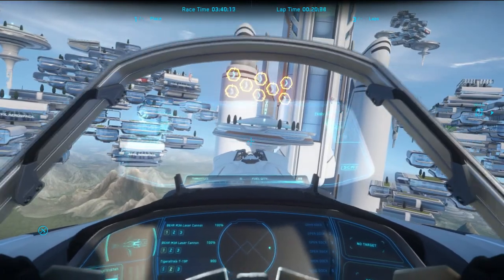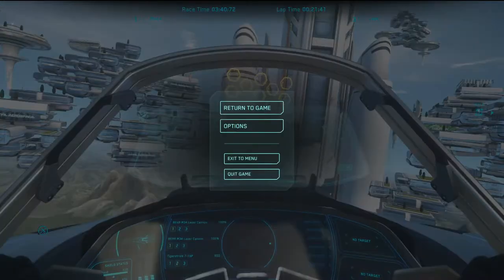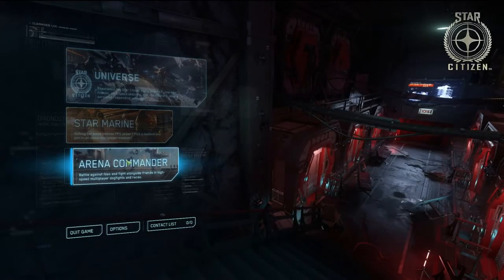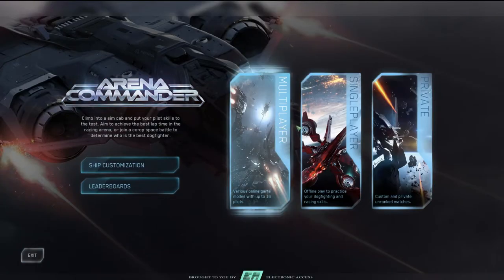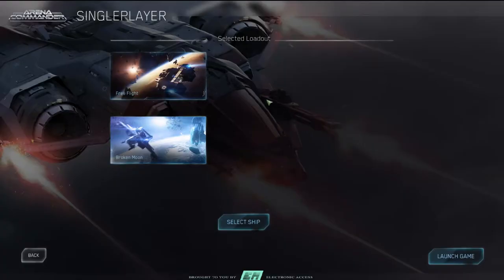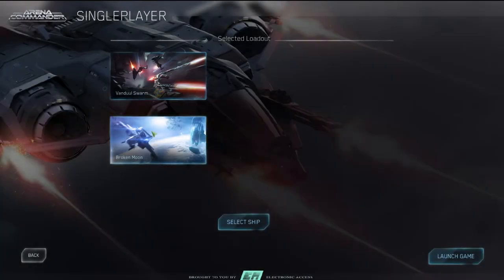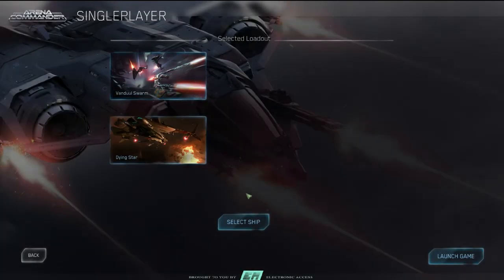Let's go into a different mode - practice dogfighting skills. We could go against the Vandal Swarm; there are two maps and Dying Star might be good. I need some combat practice anyway. What would be good is if I could show you the different cockpit of the Aurora, but let's see how this tiny little snub fighter handles in this mode.